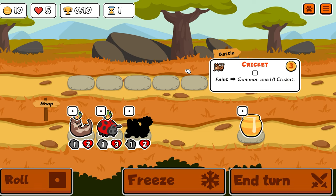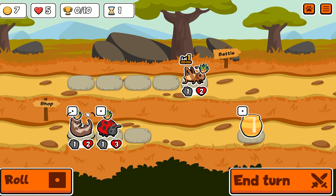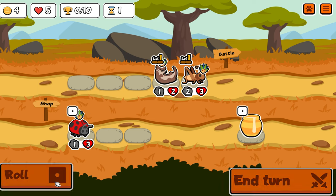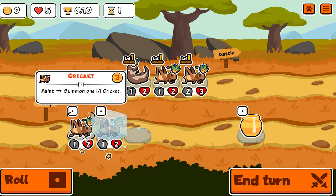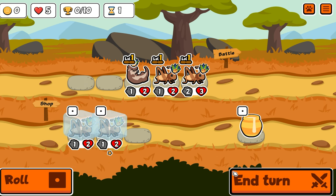First, let's put a cricket down. That's the Otter - buy one keeper and a friend, one health and one attack. Don't feel like the ladybug though. Let's roll and now we have three crickets, so let's put this one down. Let's freeze two of them actually, because crickets are pretty good in the early game. And end turn.